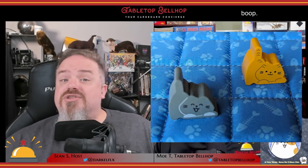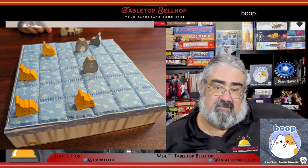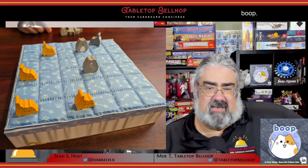One of the most standout things about Boop is the components, which you can check out in our Boop unboxing video on YouTube. There you get to see all the Boop cuteness, which includes a quilted playing grid that you place on the upturned box to form the bed, eight kittens and cats in two different colors and patterns, and a simple single-sheet folded rulebook that does a great job of explaining how to play. This game would have still worked mechanically if it was just a wooden board and some glass beads.